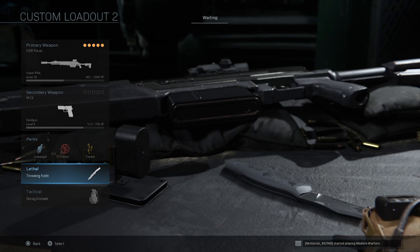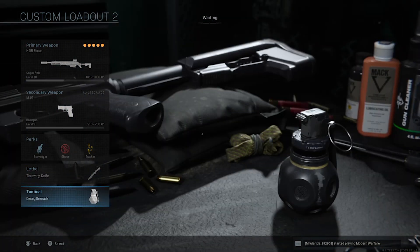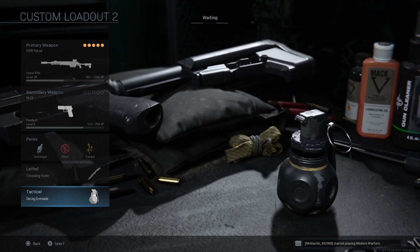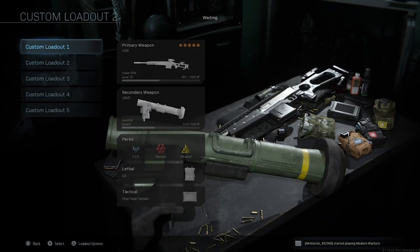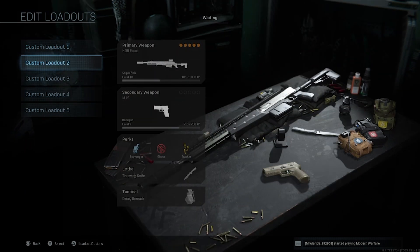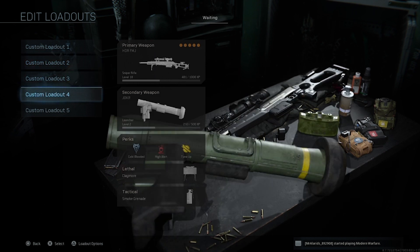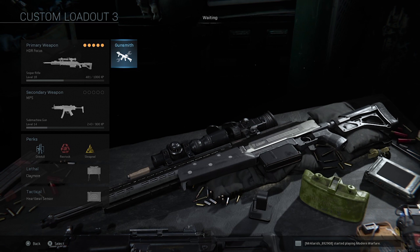Scavenger ensures you have plenty of ammo and complements throwing knives — a silent way to knock out people who aren't paying attention. Decoy grenades give you battlefield control. For field upgrades: the quickscoper class uses Dead Silence, while the lane control and ground war sniper classes use the ammo box instead.